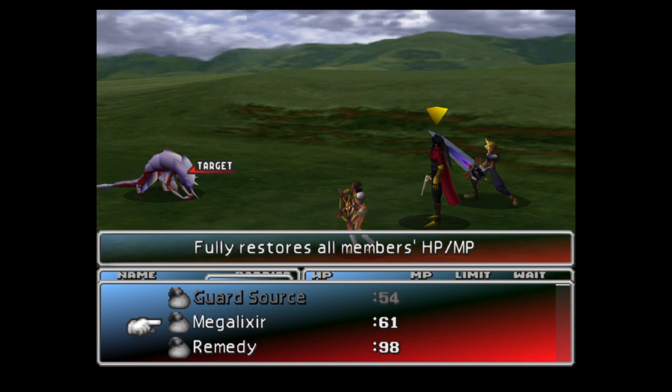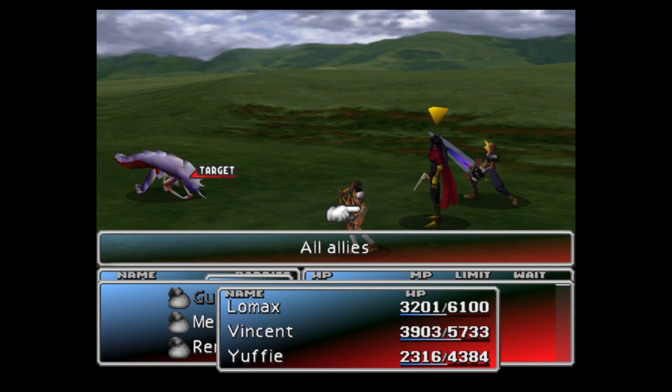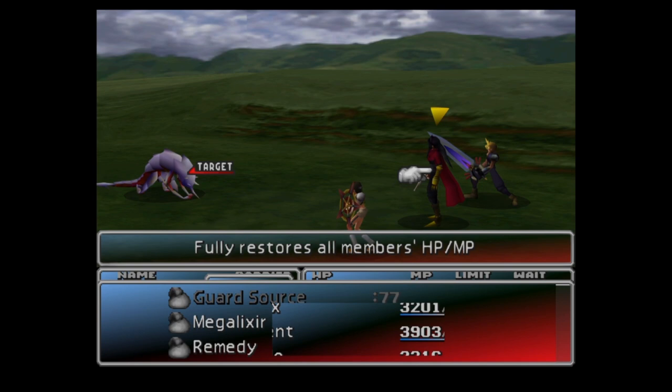Just remember — at least one enemy must be alive while you are executing the W-Item glitch. If there are no enemies alive the battle will end and you will have no time to execute the move. Unlike the steal technique, there is almost no luck involved.